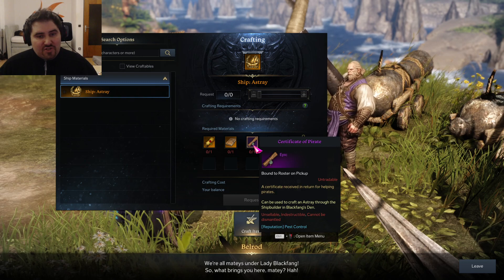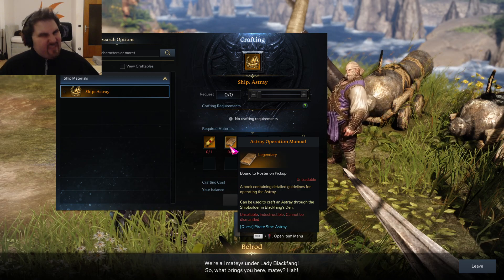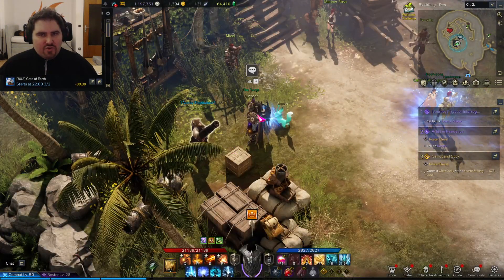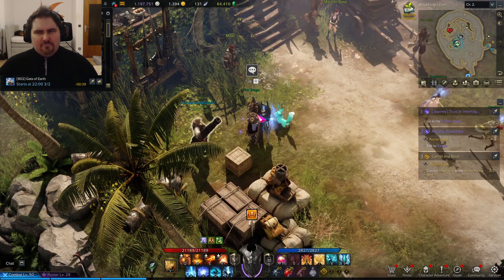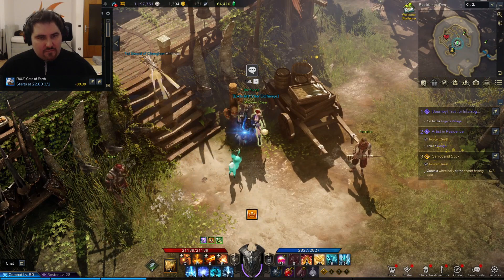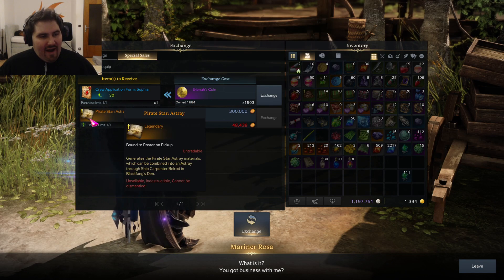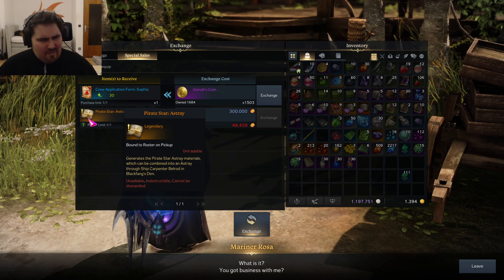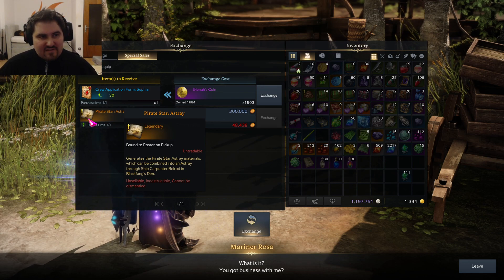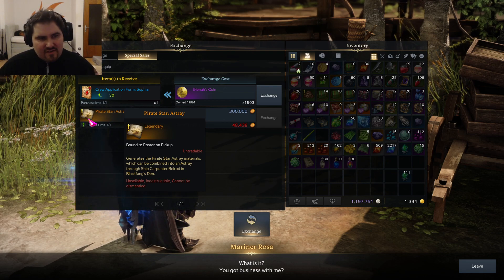So where do we get the Astray operation manual from? Do you have to do another daily for this? No — this time it's actually quite simple. You just have to buy it. Over at Marina Rosa, she is offering under special sales the 'Pirate Star Astray.' It's not the manual itself, but it is the quest item which starts the whole quest line you have to do to get the manual. So you just buy that, do the quest, and by the end of it you get the manual.